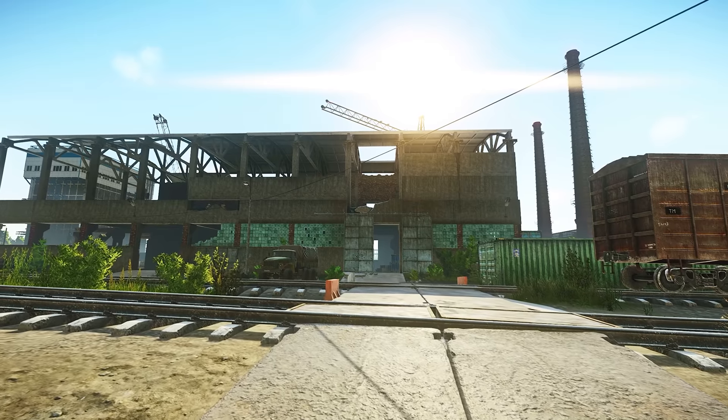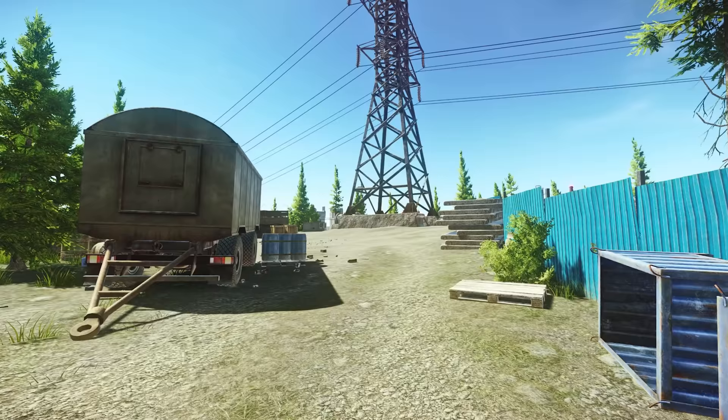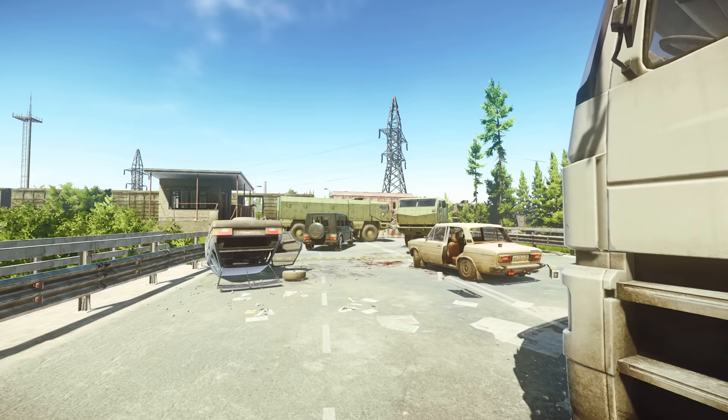Whether you've just started playing Escape from Tarkov or you've been around for a while, there's no denying that Customs is one of the scariest maps to survive. There are a lot of crazy spawn fights and different angles you can die from in any single corner while you're trying to get your tasks done. Today we're going to talk about how to survive this map more often, avoid obvious spawn fights, and get your tasks done just a little bit easier.